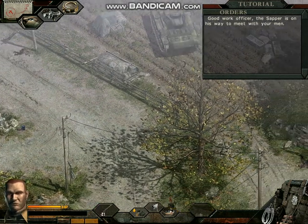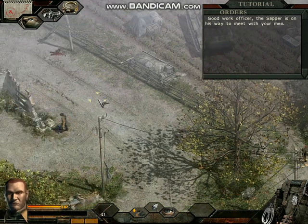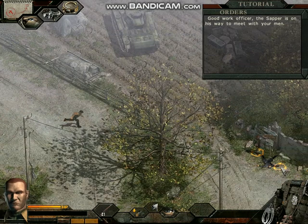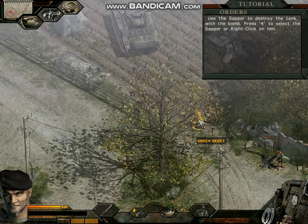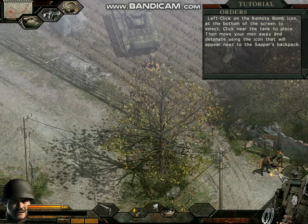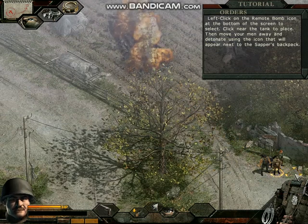Good work, officer. The sapper is on his way to meet with your men. Use the sapper to destroy the tank — left click on the remote bomb icon at the bottom of the screen to select, then click near the tank to place. Move your men away and detonate using the icon that will appear next to the sapper's backpack.